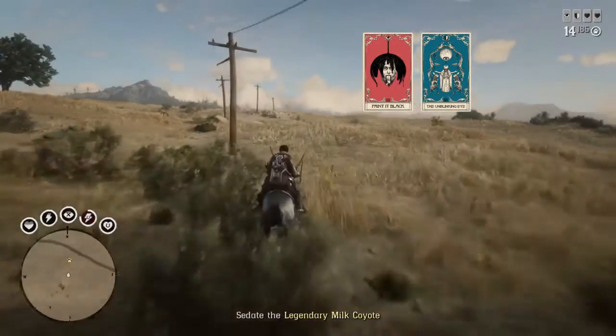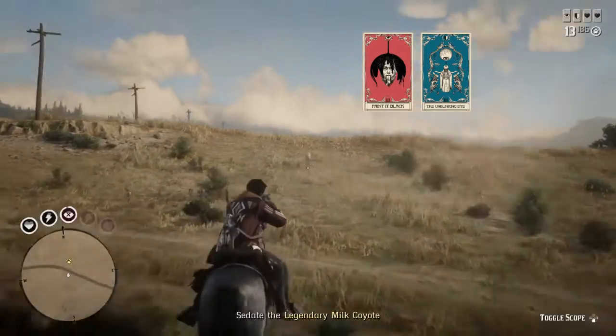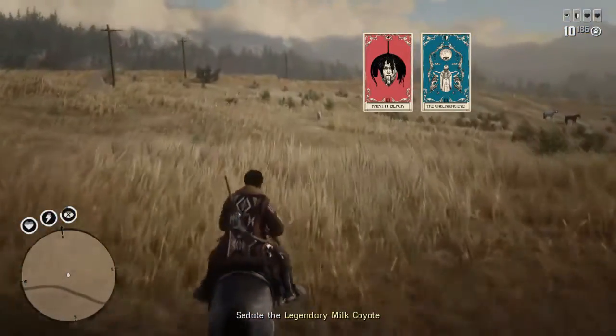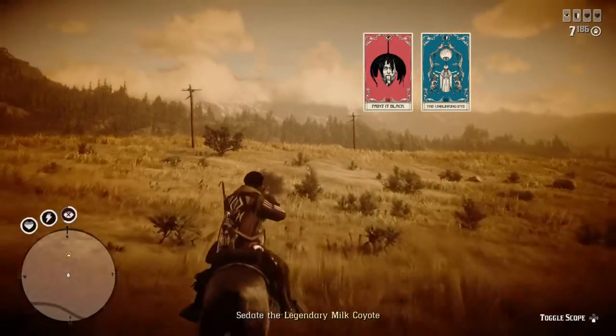Also, if you find a Legendary Animal in Free Roam, typically you just see the question mark pop up on your scanner. At that point, you're going to need Eagle Eye to locate the animal. So the Unblinking Eye allowing you to stay in Eagle Eye longer is going to help in that regard as well.